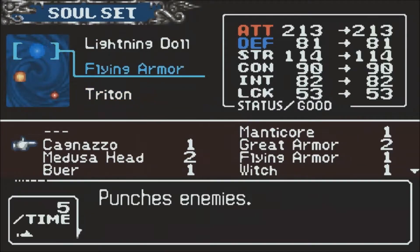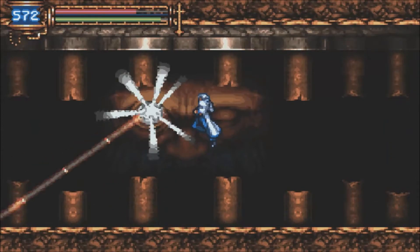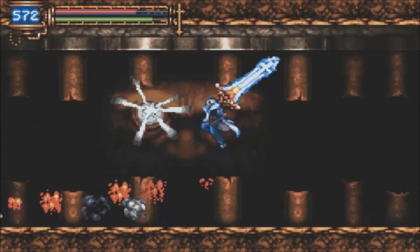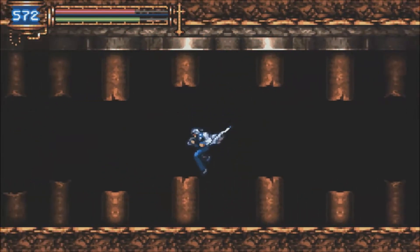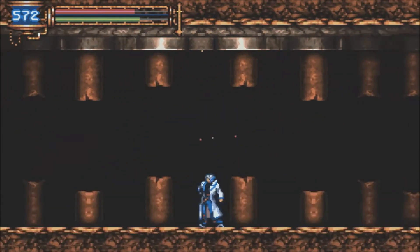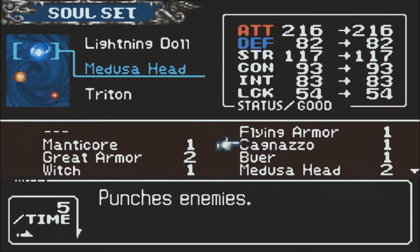The second phase is where things start to get interesting. The first eye closes and then the second one will open. You're going to want to use the Medusa soul and constantly whack the open eye. If not, he'll be spreading these fires on the ground, and trying to jump over those while hitting the eye is a really big pain. Overall, the boss fight isn't too bad as long as you have the Medusa soul. If not, the second phase is really difficult and we don't want to deal with that.